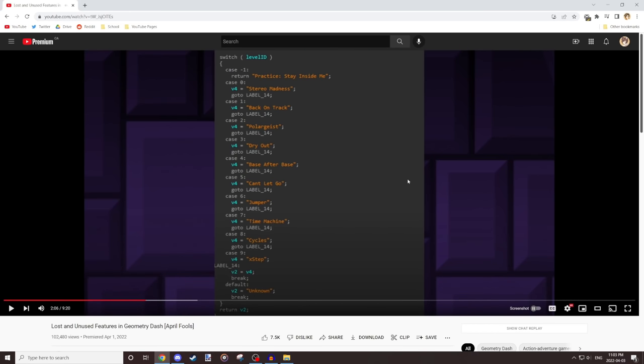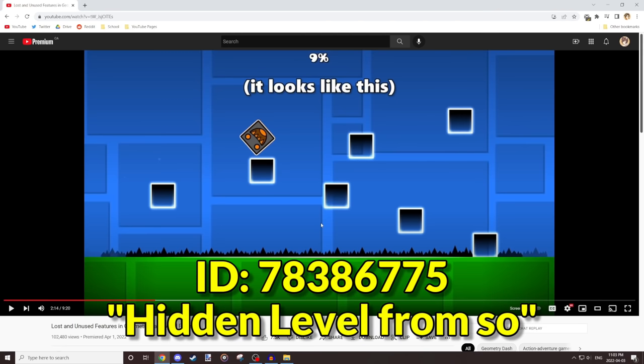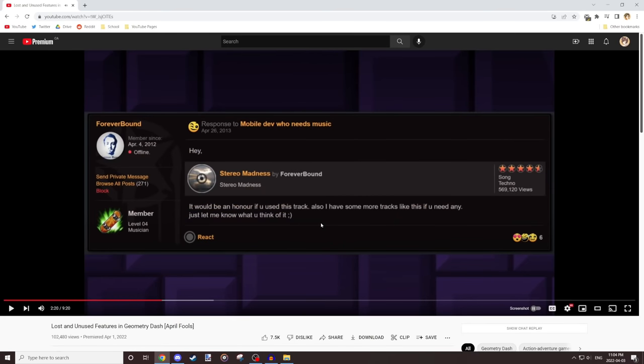The Newgrounds thread is real — Robtop was indeed asking artists, and artists were actually responding. Stereo Madness and Polargeist artists were reaching out to Robtop, not the other way around — they were saying 'I'd love if you could use this song.' This blew my mind; it was back in 2013. Then there's Bass After Bass and another DJ-VI song that didn't end up getting used. After that it gets fake — I just pulled out inspect element and started making stuff up, listing every official level up to Theory of Everything and throwing in Newgrounds slang like 'please PM me.' I even made up Waterflame and Dex Arson posts with their Newgrounds signatures.